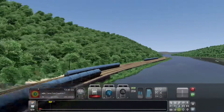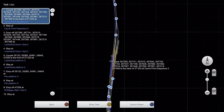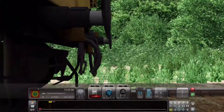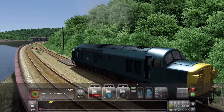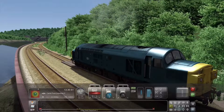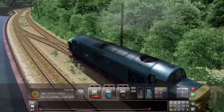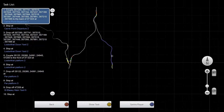It looks really, really nice as you can see right now. It feels good. The route down to Fowey Docks is quite picturesque — in fact everybody says it's the most picturesque non-passenger route in the UK. There's great foliage, great depth in color. If you've honestly stood at the side of the line, then it is a really detailed-looking route. It feels really good.